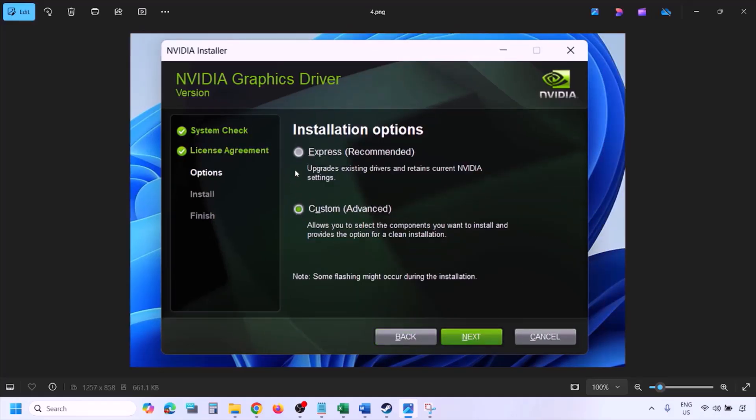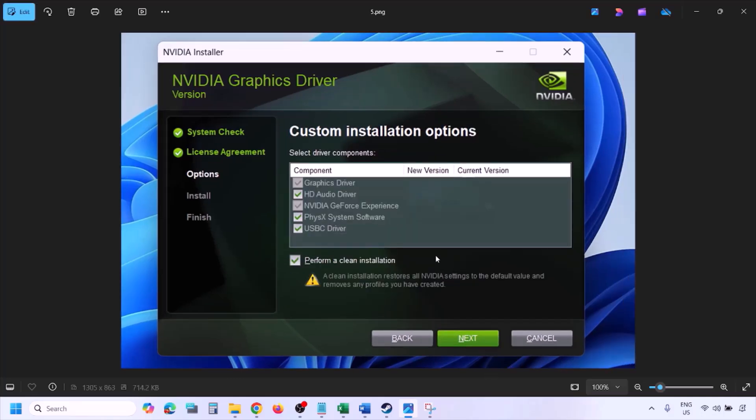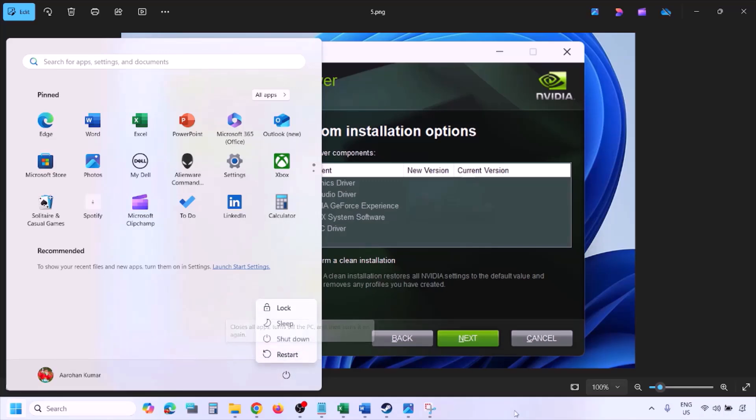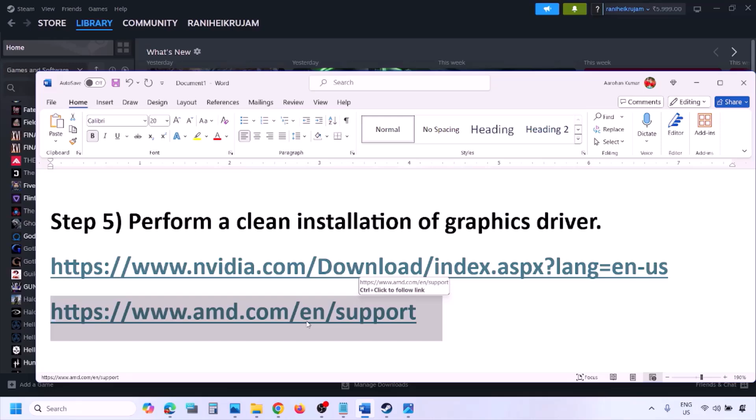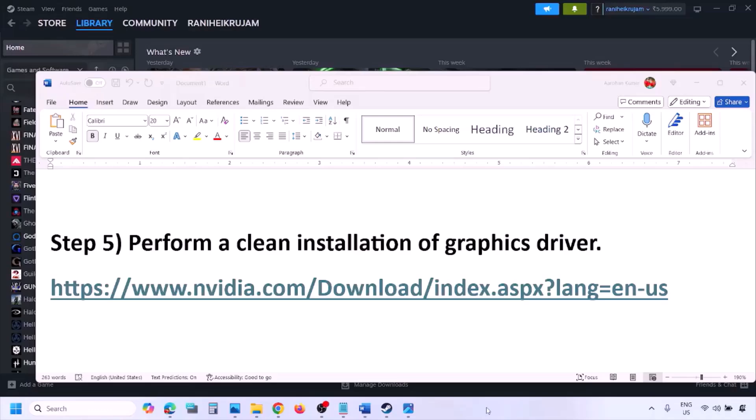Select the Custom option (not Express) and click Next. Check the box that says 'Perform a Clean Installation,' then click Next and let the installation complete. Once done, restart your computer and launch the game. AMD card users should first uninstall the current driver, restart, then download and install the latest driver from the AMD website, and restart again before checking.